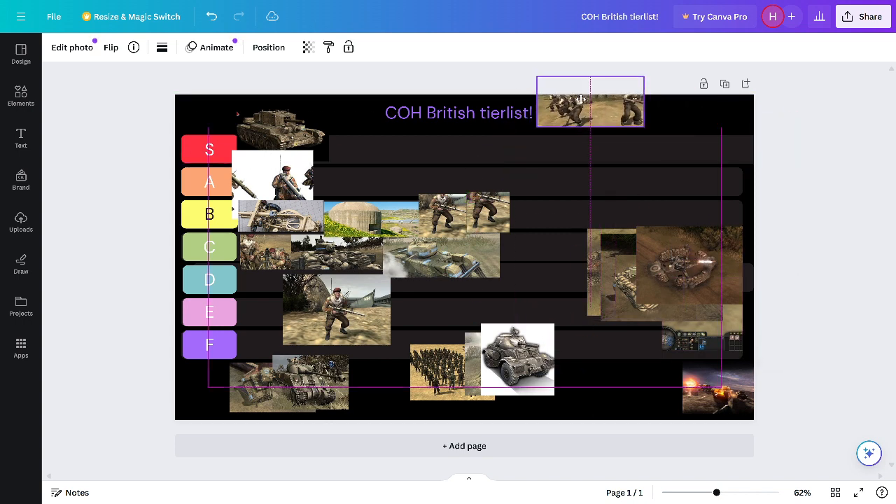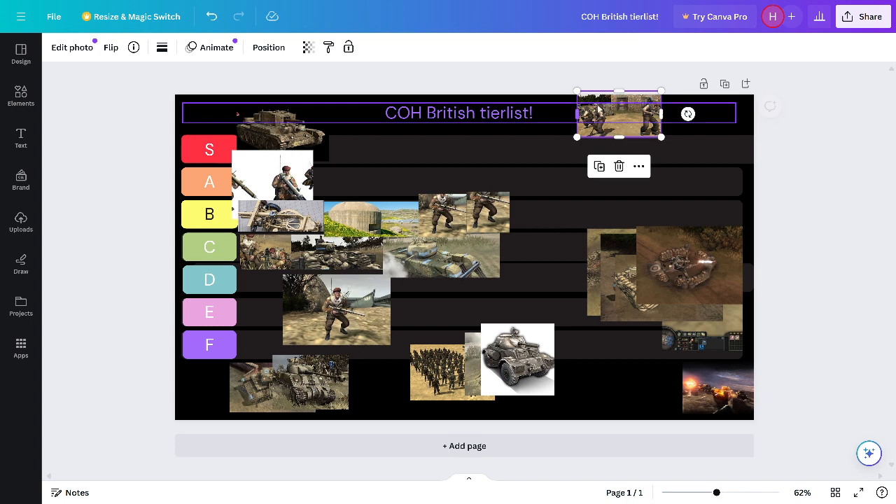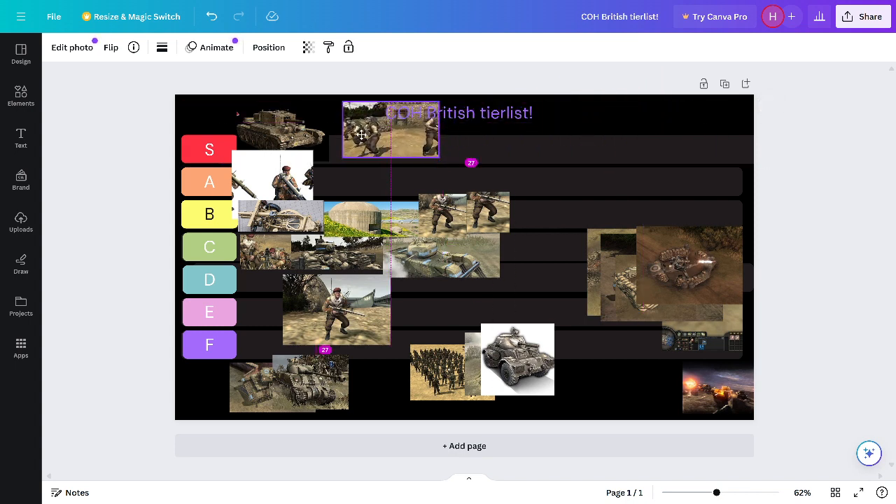Pioneers. The reason I made all the other engineers S tier is because you can't play the game without them. This is the only faction in the entire game where you can. So I'm still going to put them in S tier. There are four of them, meaning they have a lot better combat ability. You can get them AT guns.